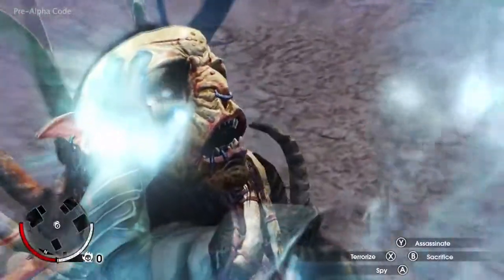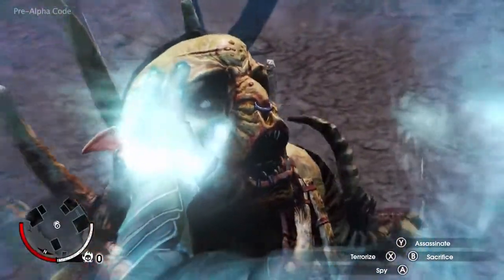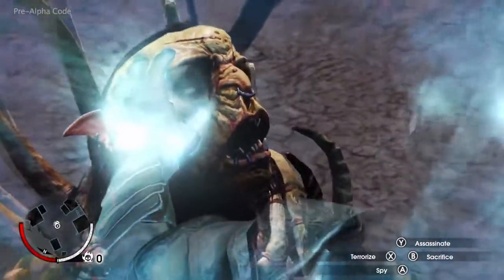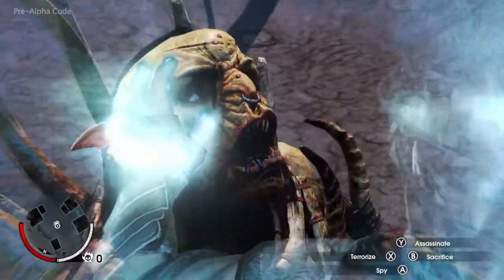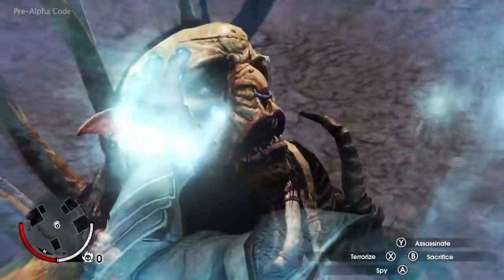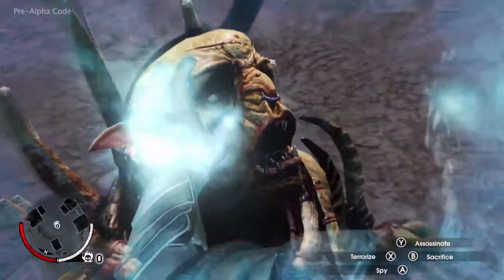You will obey. Now Ratbag is Talion's minion. He can be ordered to spy and feed back information, to spread terror by carrying the message of what he's witnessed here, to build Talion's legend among Sauron's forces, or to be sent on a mission to assassinate his leader. Each choice creates a unique mission in the open world of Mordor.